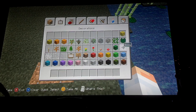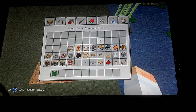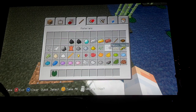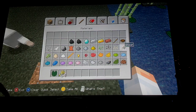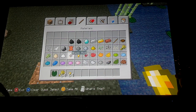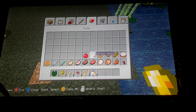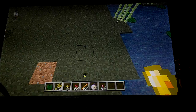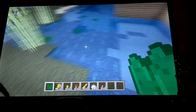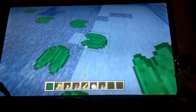Anything new here? Oh, we have lily pads. I'll show you that. Right here we have lily pads. Pretty much they're in the water. You can walk on them. Kind of fun.